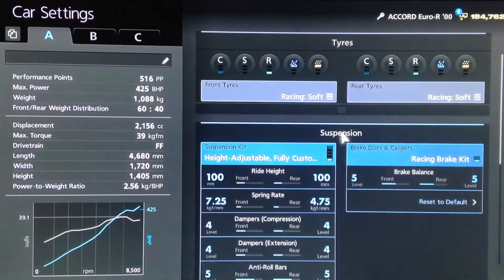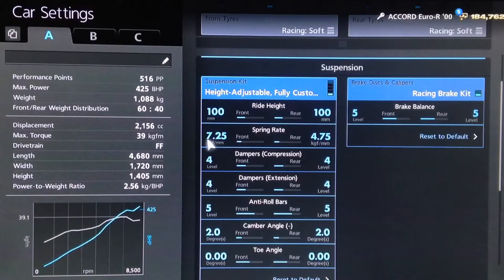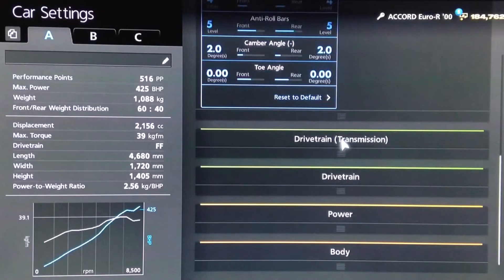You want your racing soft tyres as usual. For suspension, we've lowered the ride height to 100 front and rear, springs to 725 and 475, dampers to 4, anti-roll to 5, camber on 2, and neutral toe as always.